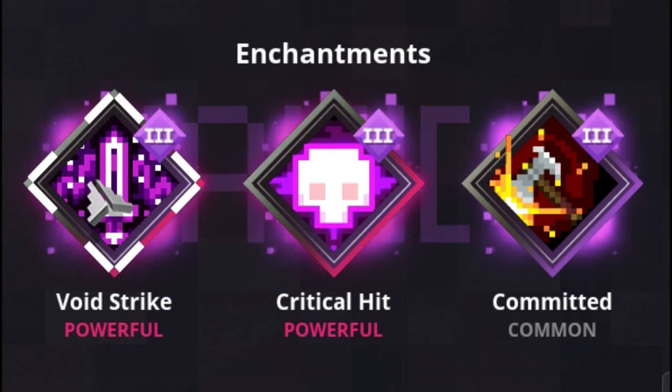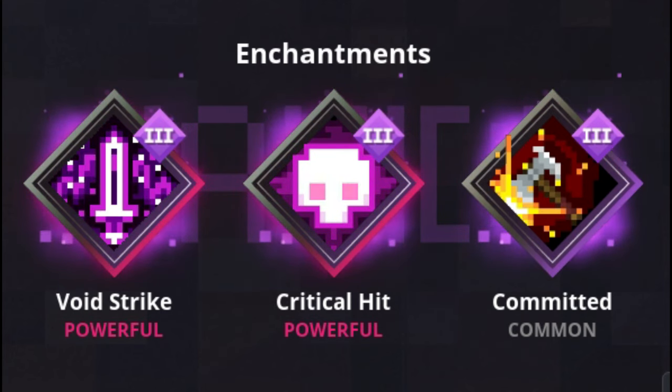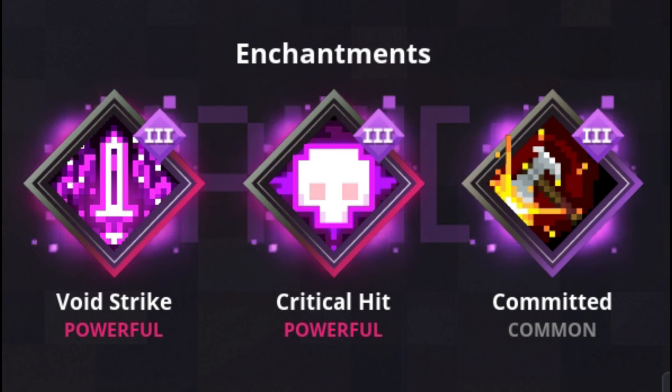For my enchants, I have Void Strike, Critical Hit, and Committed. I think I really lucked out on this one because it has a lot of the best enchantments in the game. I feel Committed could have been Sharpness, but nonetheless, it's very good.